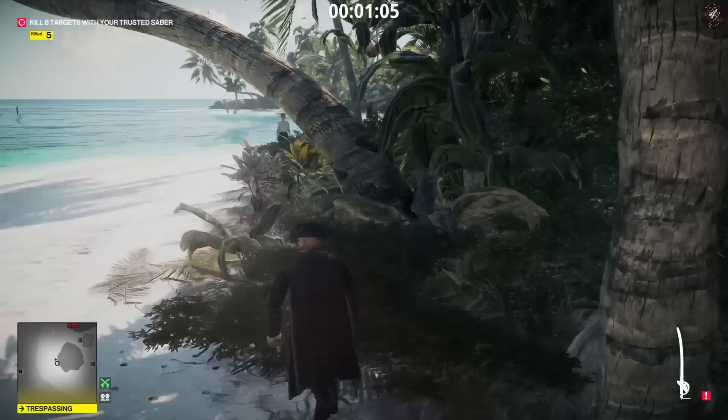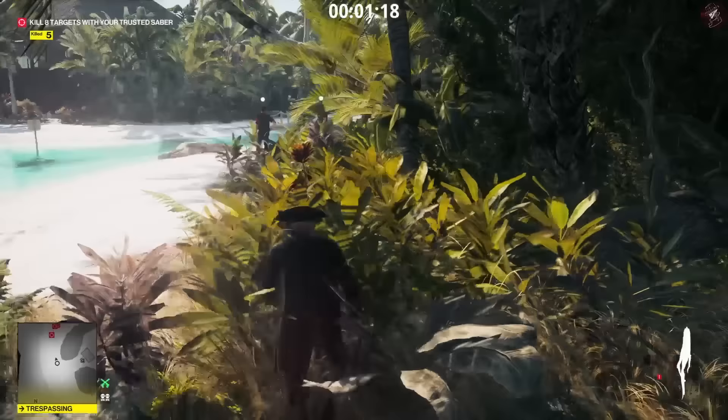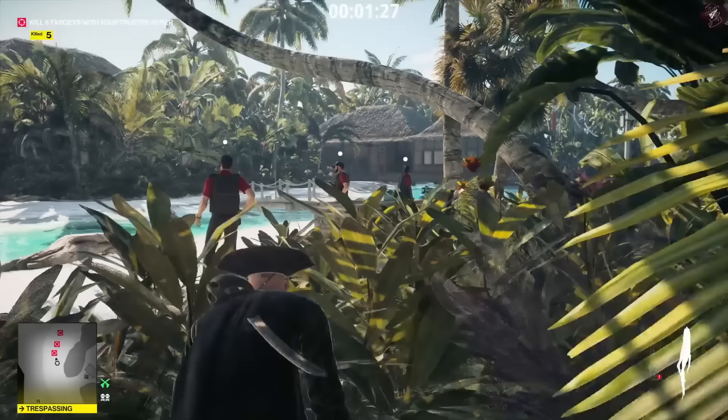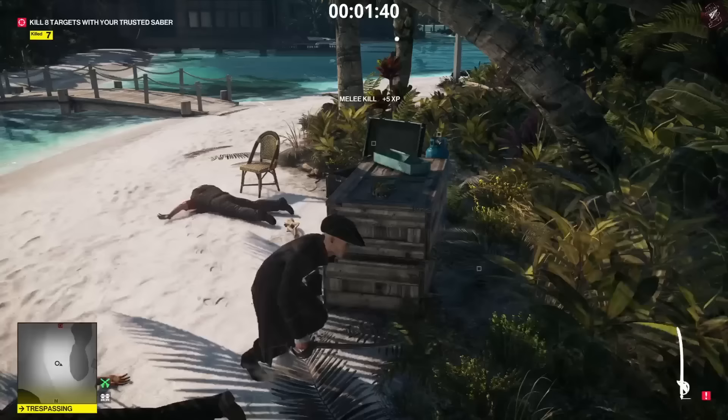Next we need to knock out this woman. There's going to be a piece of driftwood on the floor — pick it up and throw it at her head to knock her out. Then pick it back up and take out the three remaining guards. We can't just rush them — we need to wait for the guard at the back to turn around and walk away, then throw the driftwood at the guard in the middle, pull out the sword and take out the guard on the left. Then throw the sword at the guard in the middle.